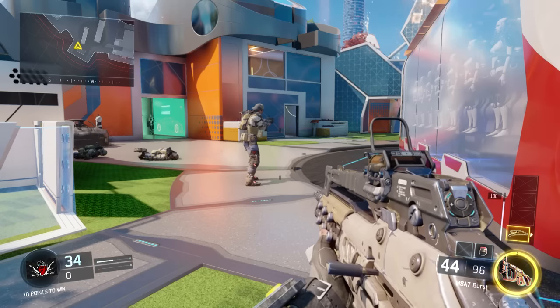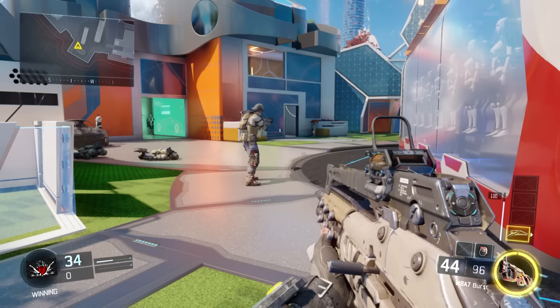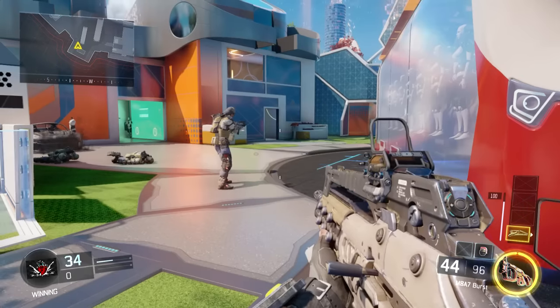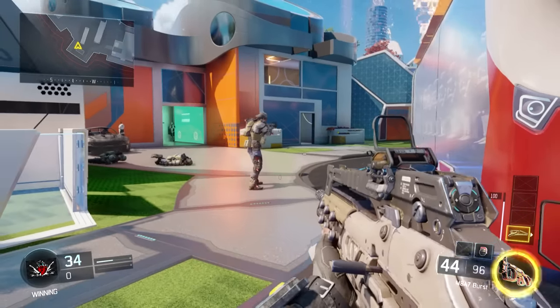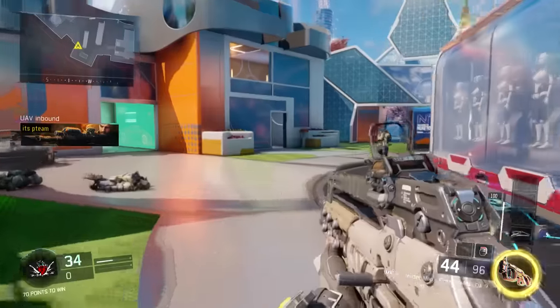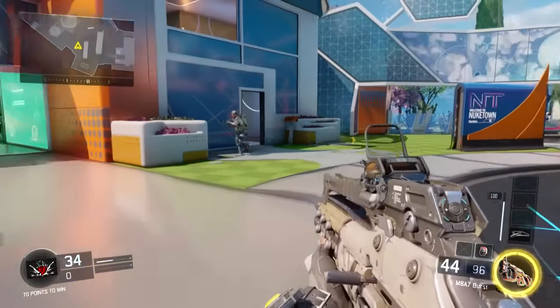We're going to test to see when he's ADS walking — aiming down sights and walking — if he shows up on the UAV. Here we go. Start walking, Swift. He's aiming and walking, and I put my UAV up. He has Ghost on, and look at that — he shows up on the UAV.